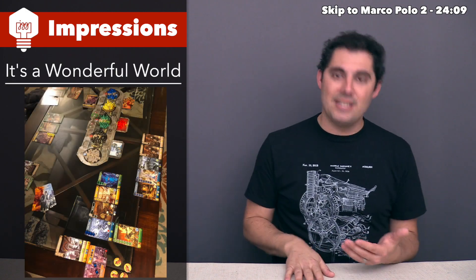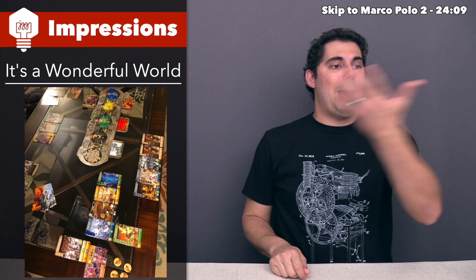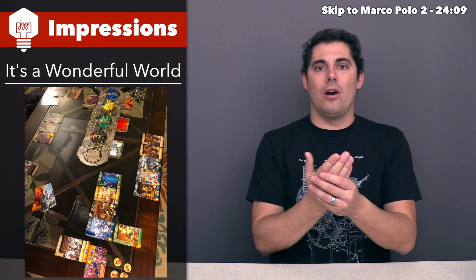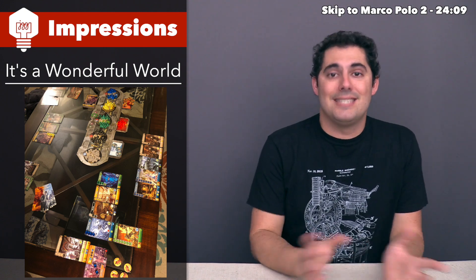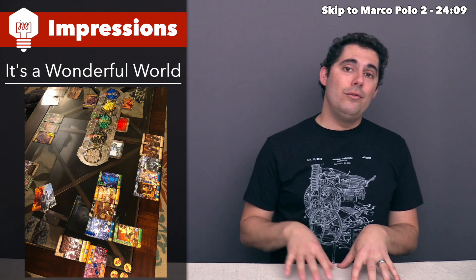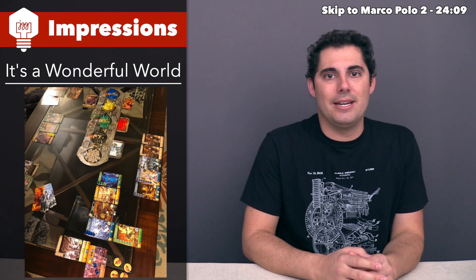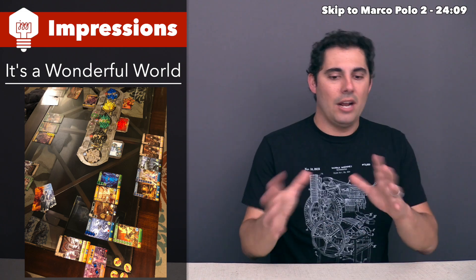We've now reached game number three: It's a Wonderful World. This is a new release and a review copy was sent to me by Lucky Duck Games. This is a hand-drafting style game, somewhat similar to Seven Wonders. As you play through the game, you start each round with a handful of cards, choose one card and put it face down in front of you simultaneously, then pass the remaining cards left or right, and keep drafting until you've picked seven cards overall.